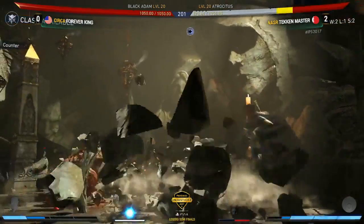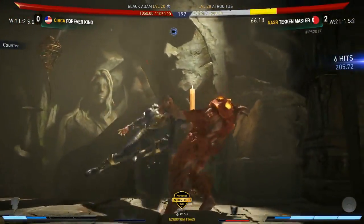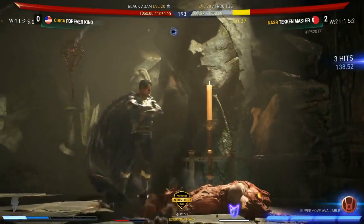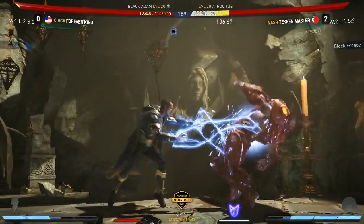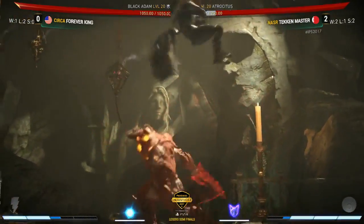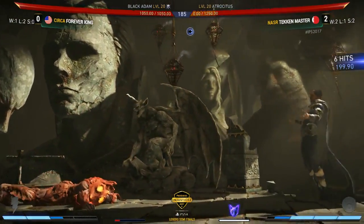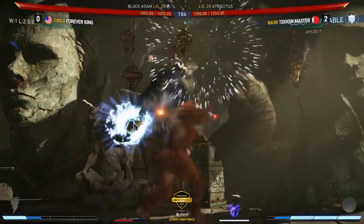This is the first time Forever King was actually able to bring out Black Adam as well. We saw the Batman — hasn't worked out for him; going to Black Adam, and massively down on life here again. But we've already seen the massive amount of damage he can deal with his character. There's a plus frame — Tekken Master respecting it. It's very tricky to say you're sitting on a life lead against a character that does as much damage as Black Adam does. And just like that, we see him steal away that life bar — Forever King able to even this one out.